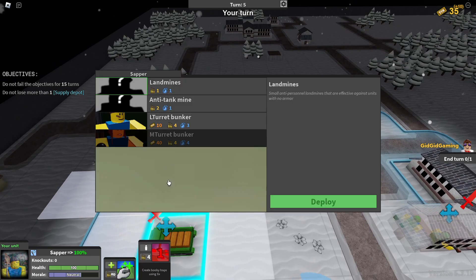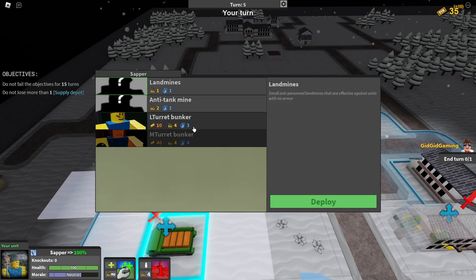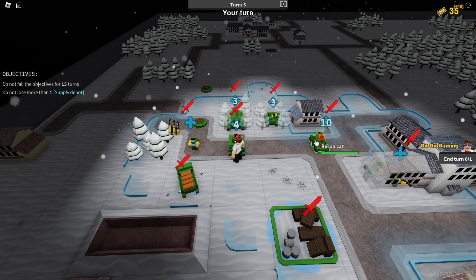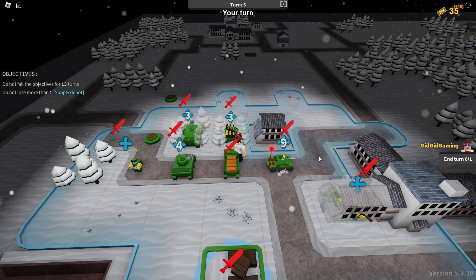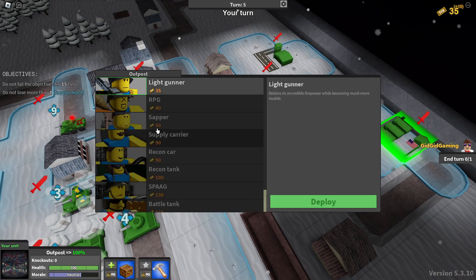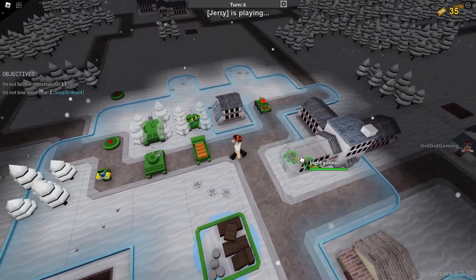I'm gonna have the sapper make the medium turret, since that pretty much takes every drop of ammo he has, and throw it in here. So next turn I'll do that. Move this here. I'm gonna continue to move these up. Oh, they changed the cost of the light gunner. Alright, nice. At least it's a little bit cheaper than what it was.